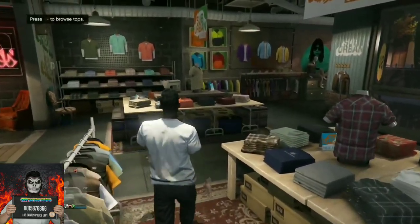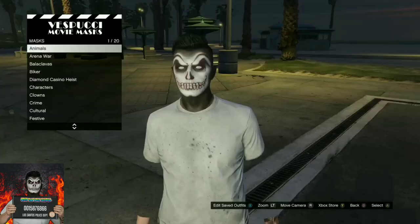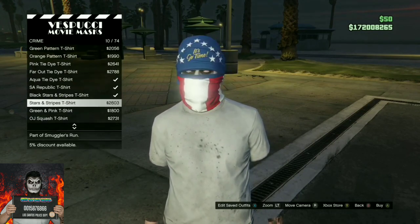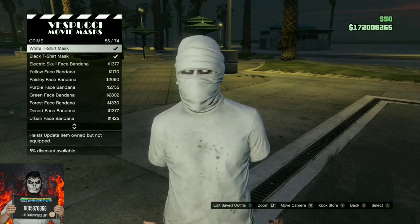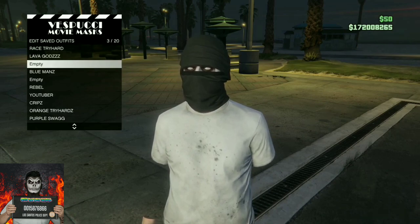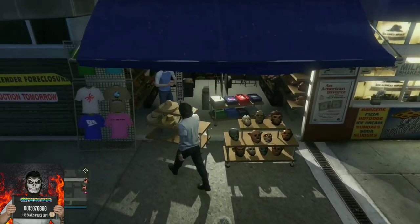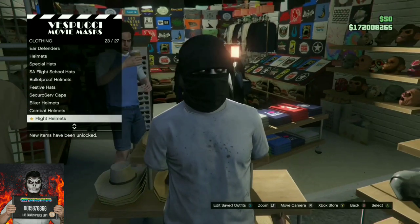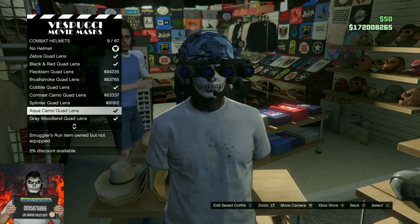Head over to the mask store. Push right on the d-pad, find the crime section, and scroll all the way down to find the black t-shirt mask — it is called the black t-shirt mask. Save this as an outfit one time, then stay at the mask store and move over to the left where the hats are. Push right on the d-pad, go to the combat helmet section, and purchase the black quad lens. After you purchase the black quad lens, back out from the mask store and apply the saved outfit we just made.